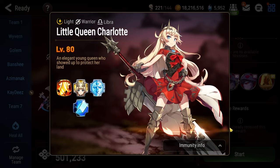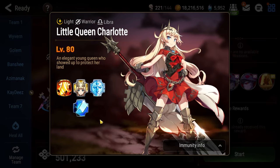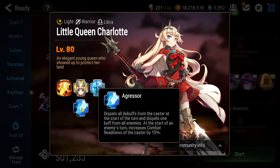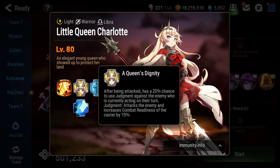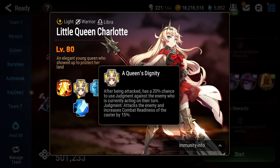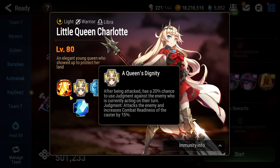Floor 115 will have you facing off against Little Queen Charlotte. She has zero speed, but at the end of each of your turns she will gain 15% combat readiness. Whenever you attack her, there is a 20% chance that she counters, and whenever she counters, she gets 15% combat readiness.